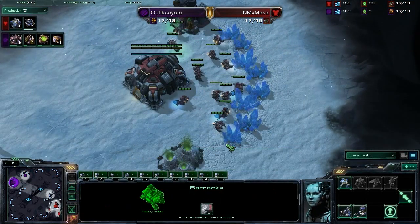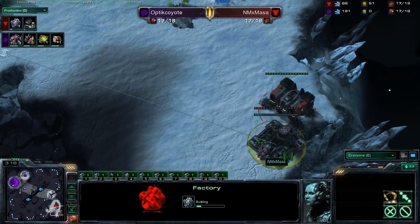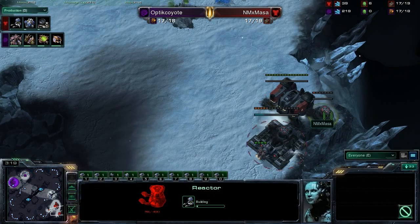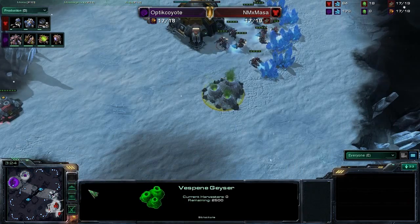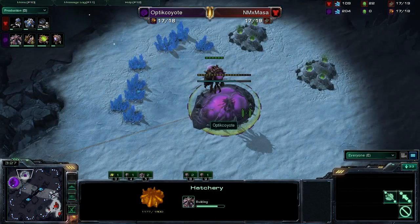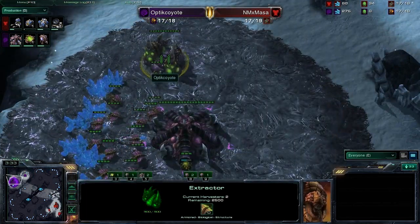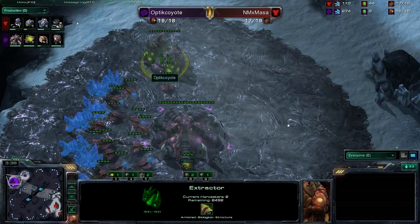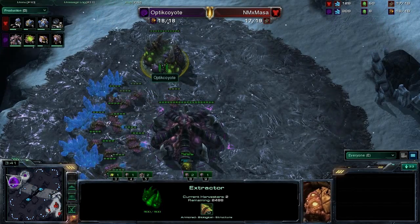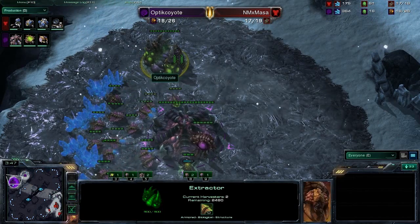No second gas before the three minute mark, so that tells me we're not going to see cloaked Banshees. There goes your factory, so it does appear to be a 1-1-1 with a reactor — we're going to see some Hellions for sure in this opener. Optic Coyote has his hatchery and spawning pool about to complete. He does have his extractor complete and is mining it with just two drones. How very interesting.